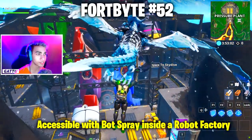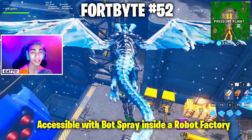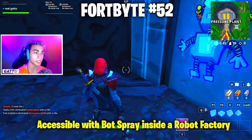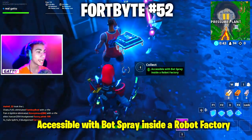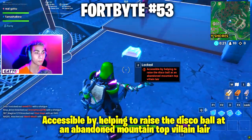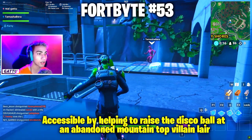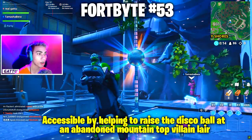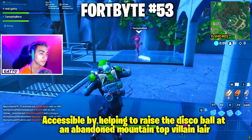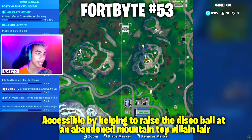Fortbyte number 52 is accessible with the Bot spray inside the robot factory — go into Pressure Plant, take a right turn, and use the Bot spray to unlock it. Fortbyte number 53 is accessible by helping raise the disco ball at an abandoned mountaintop villain lair — go there with a friend, use emotes on the dance floor, and as soon as the disco ball rises the Fortbyte unlocks.